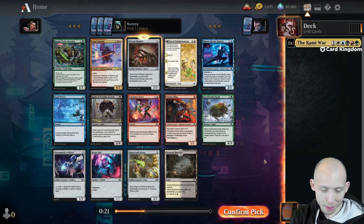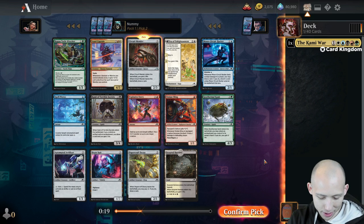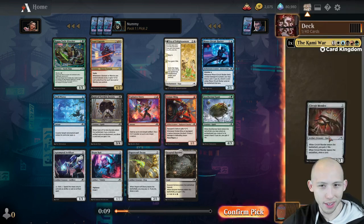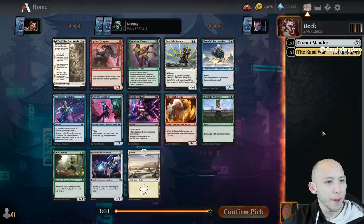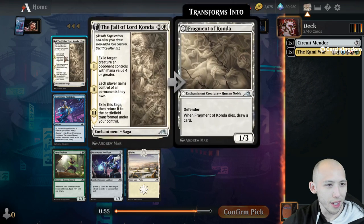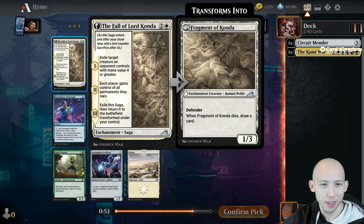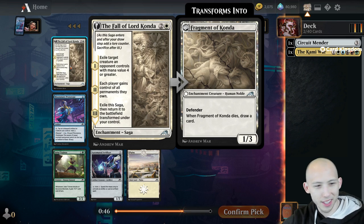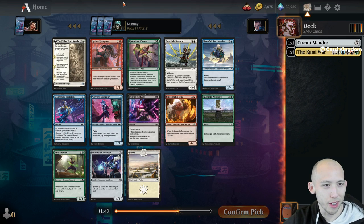If you missed it earlier today, I did upload one VOD, but I've gone into these formats completely fresh, not knowing any of the cards, and learning as we go. Third pick - is there a removal spell here? Kind of, but they're not great. We could take the Fall of Kanda - exile target creature with mana value 4 or greater. Then it turns into a 1/3 Defender that draws you a card when it dies.